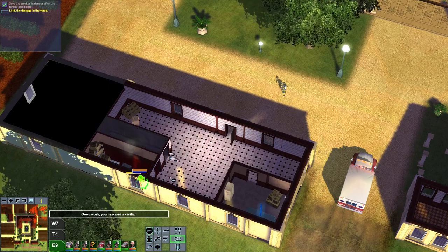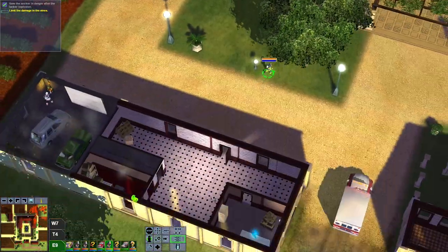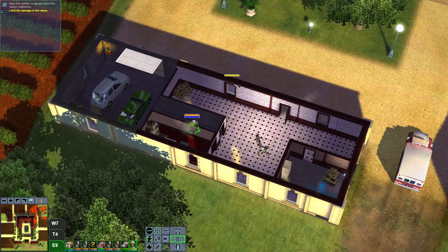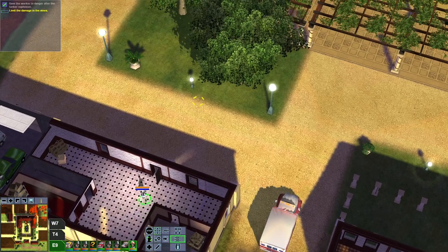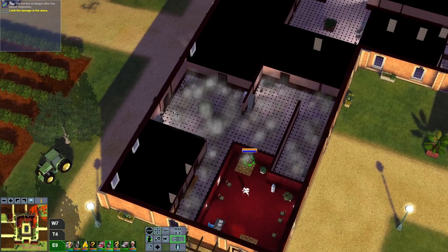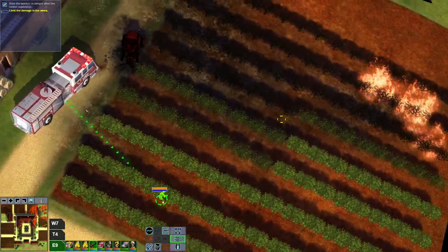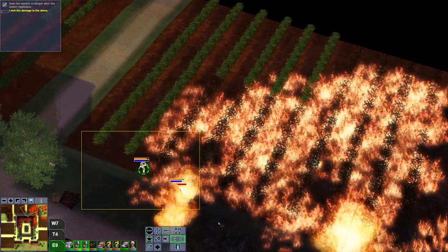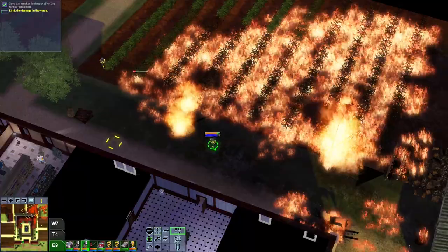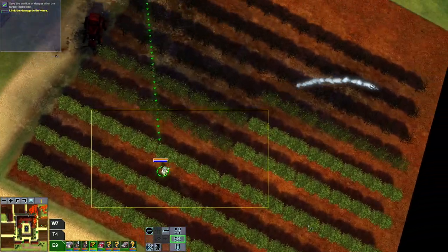Once we turn the electricity off, it will become safer for our firefighters to fight and extinguish the fires, because there won't be an electrical current running through appliances. If you try to extinguish things that have electricity running through them, your firefighters will get electrocuted — and we definitely don't want that.